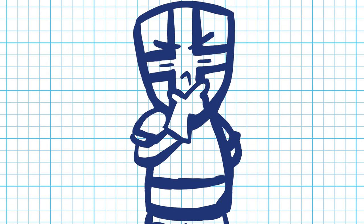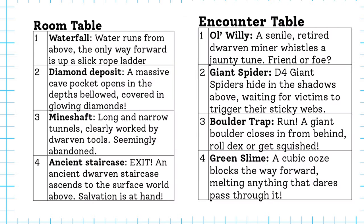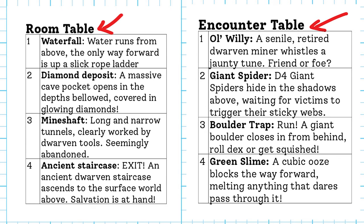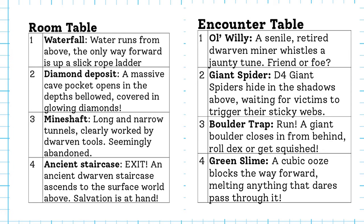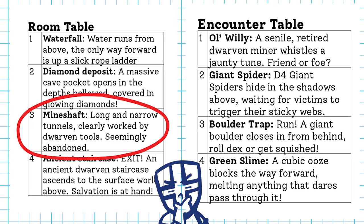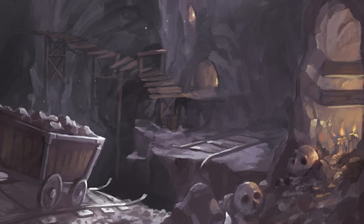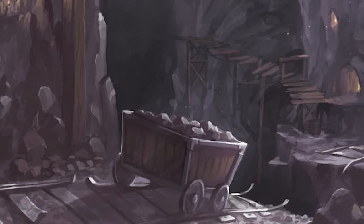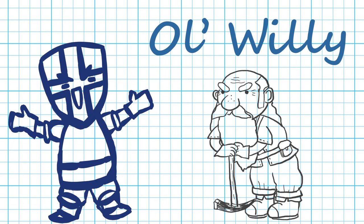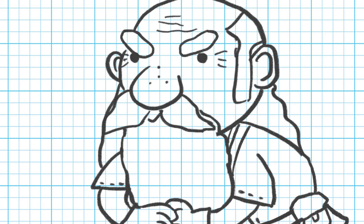I know this can be kind of weird to wrap your mind around, so let's make a small starter dungeon for you to try with your players. Here's your room table, and here's your encounter table. As you begin your session, you call for your players to give you two d4 rolls. Let's say one player rolls a 3 on the room table and the other rolls a 1 on the encounter table. You then describe that they've stumbled upon an abandoned mining operation, not far from the entrance of a yawning cave. As the party begins to explore, they meet old Willy, who offers to sing them a tune to lift their spirits. Whether or not old Willy is a friend — or he's ready to rip their throats out — is really up for you to decide.